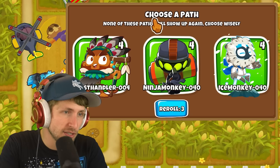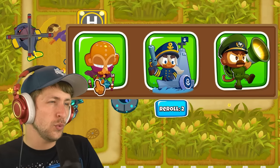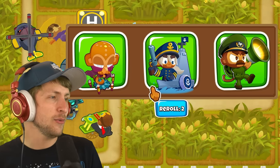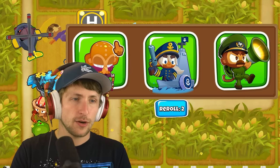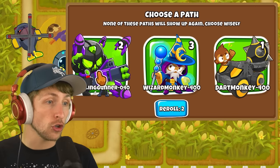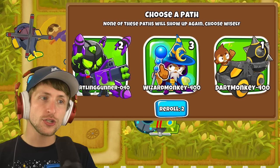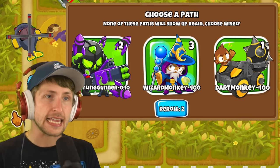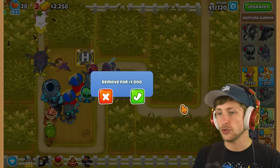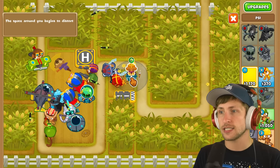Ice monkey, beast handler - I don't really like any of these. Ooh, Striker Jones. I kind of guess mega mine would be good, but I don't really have any water towers and I don't really care about Striker Jones. So I guess I'll get this - and ooh, dartling gunner! But the wizards are pretty good. I think I want dartling gunner. I think hydro rocket pods are too good to not have. 'Reality around you begins to distort.'